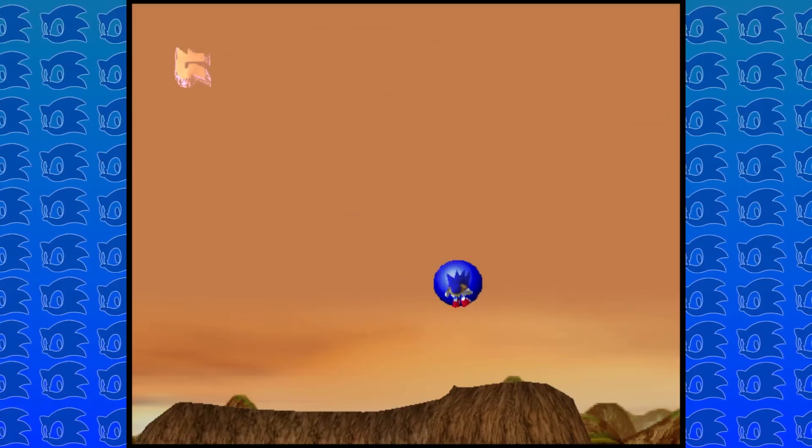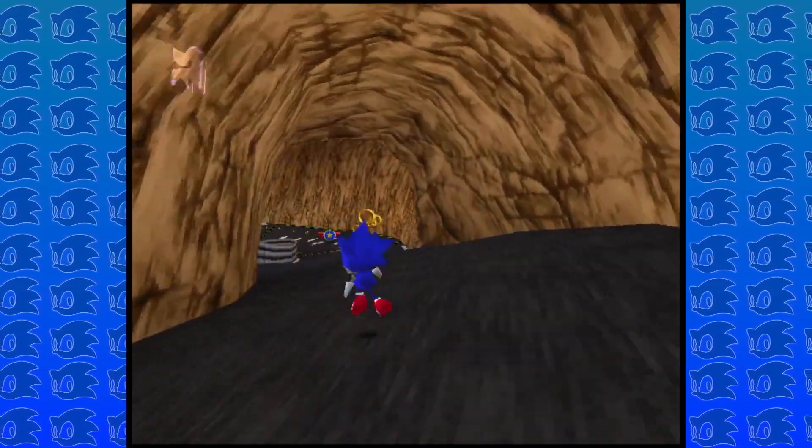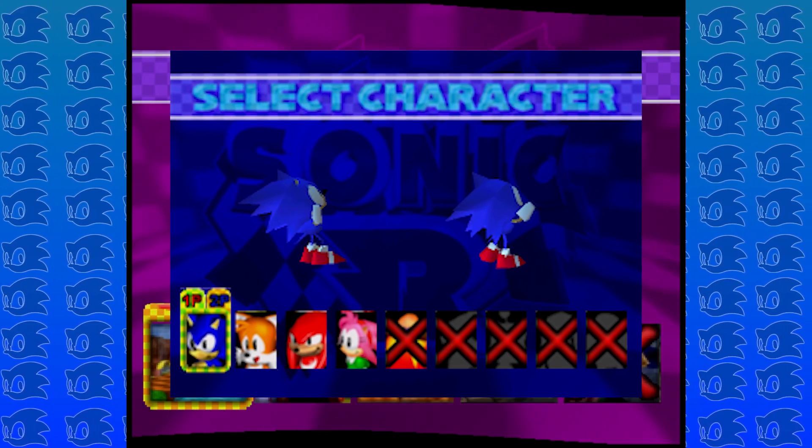The main game mode of Sonic R is the Grand Prix, a three-lap race around a repeating track against four other characters. By default, you have access to four characters: Sonic, Tails, Knuckles, and Amy.